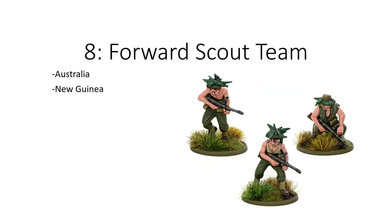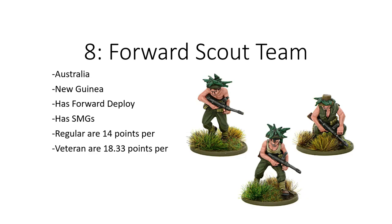At number 8, we have the Forward Scout Team with Australia in the New Guinea book. Those have forward deploy and SMGs. Regulars are 14 points and veterans are 18.33 points per man. Again, these guys and the previous ones with incognito rules have extra rules where the points are justifiable.